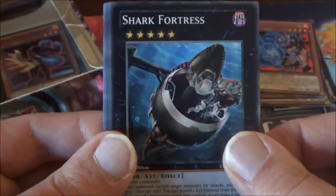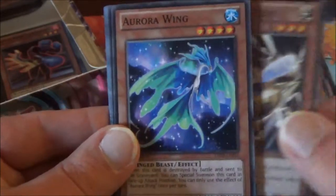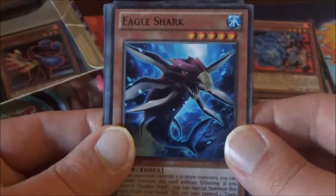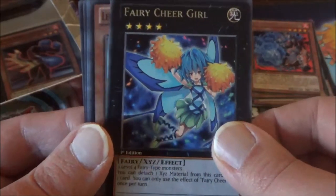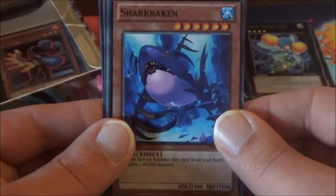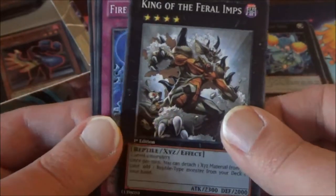Another Shark Fortress. Here's our Aurora Wing, Eagle Shark, and our Rare this time is a Fairy Cheer Girl — she kind of matches the right side of my mat. We also have a Legendary Atlantean Trident, Shark Kraken, King of the Feral Imps — I wonder if this card is still useful, maybe for a Reptile deck — and Fire Formation Kaido. Next pack.